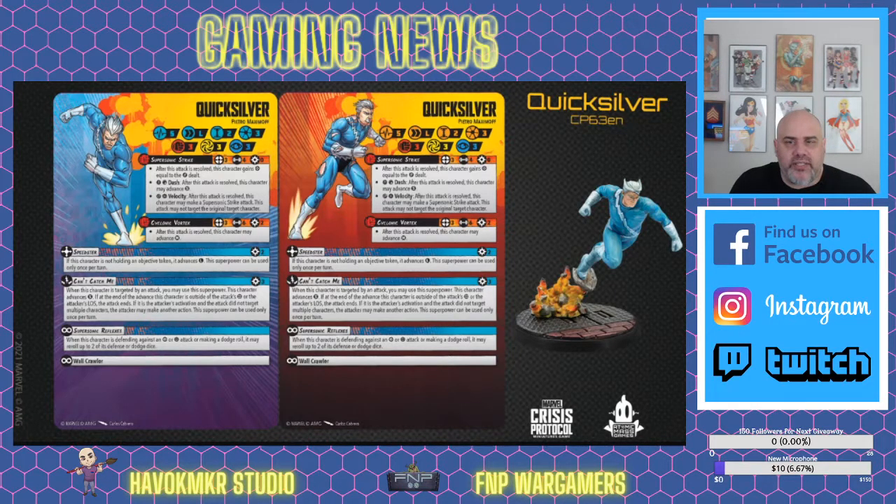Let's take a look at his stats. I've looked at both his healthy side — on the left — and his damaged side — on the right — and nothing seems to have changed, so I'll just read off one. Left to right, top to bottom: he's got 5 health, long range movement, height 2 — that's pretty standard. He costs 3 threat. His defenses are modest: 3 for physical, energy, and mystic defense.